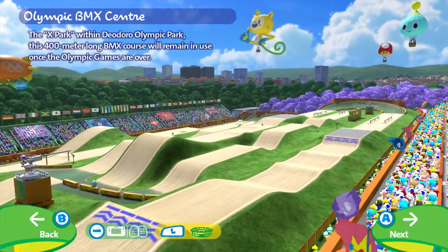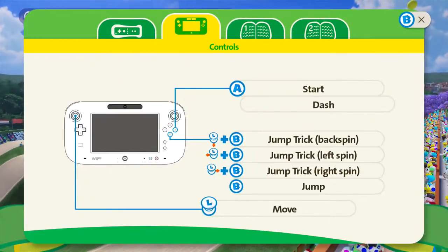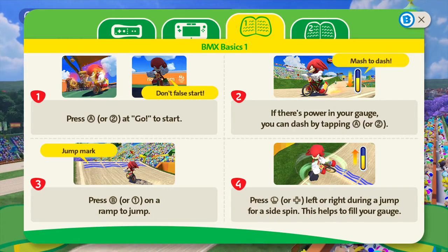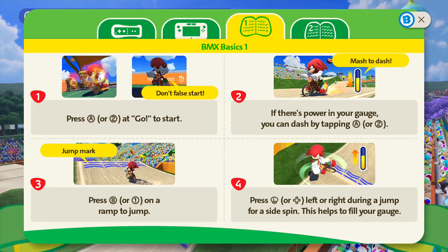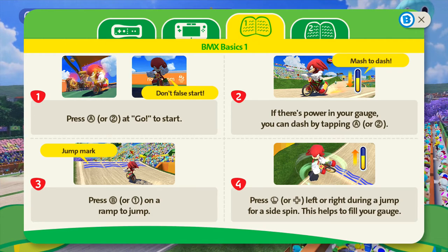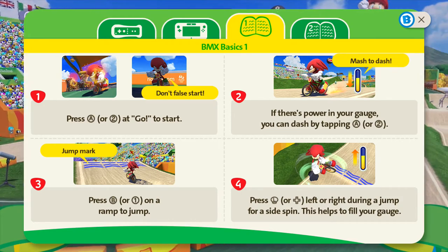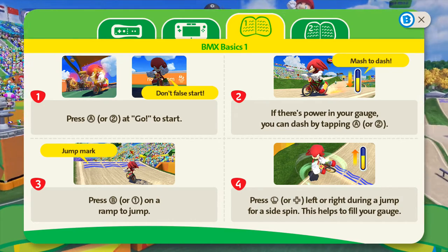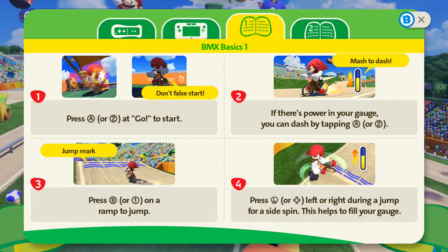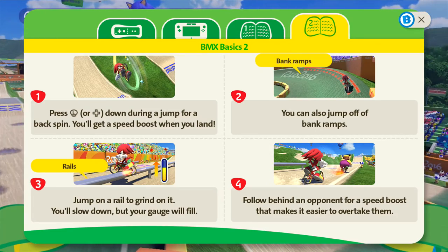The little camera panning over there makes it look pretty funky. Control wise, it's pretty basic — it's A to go, and there's a power gauge you can dash by tapping it, so you want to time that right. For the jump, press B on a ramp, and a little flick of the stick right or left during a jump for a side spin. You can also do backflips and front flips, which is pretty cool.